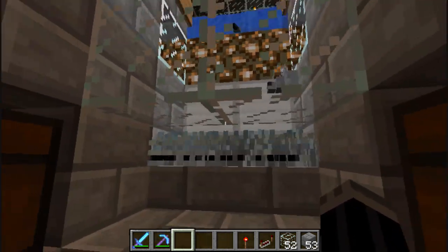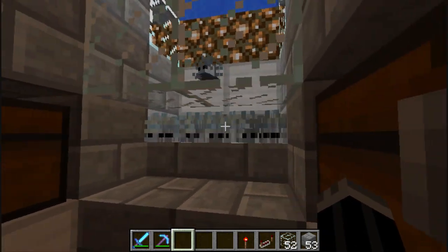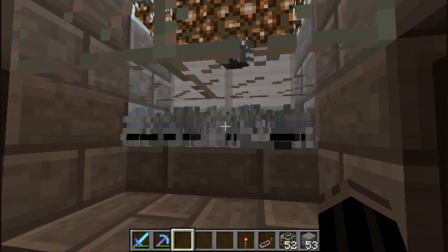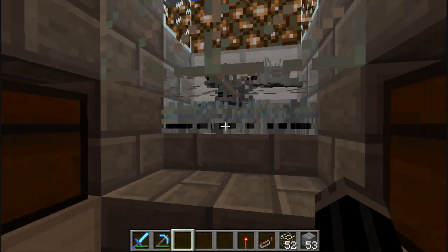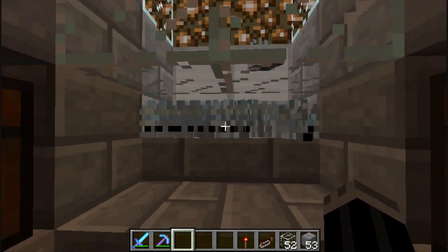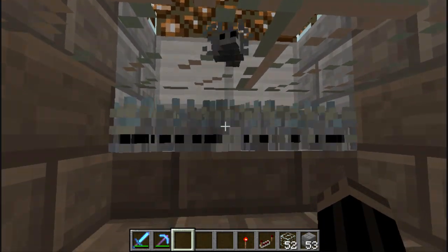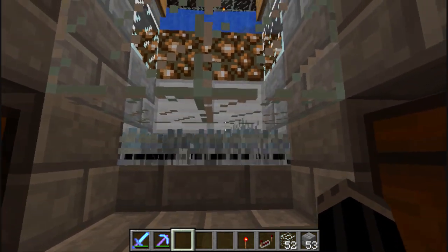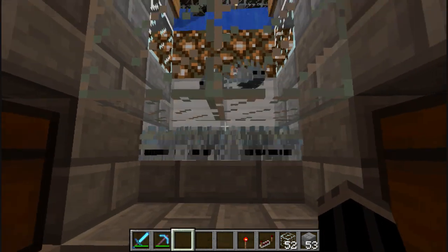Down here where the silverfish collect, I was having a bit of trouble containing them because they are less than one block tall and less than one block wide, so they're really hard to contain. I tried with iron bars like you use for cave spiders, and that didn't work because they fall right through it - they're just small enough to slip right through and come out and own you up.